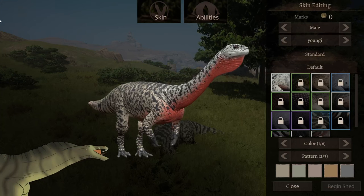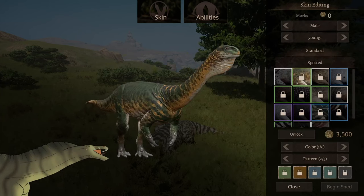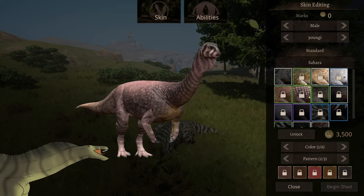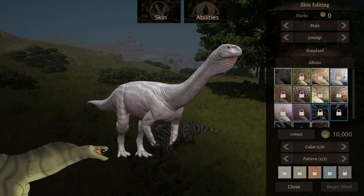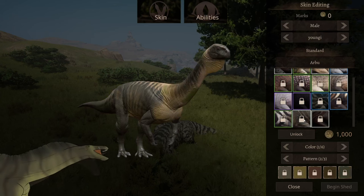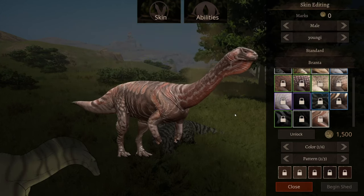Now we showcase some of the skins. I haven't really played this dino much, so let's see what skins they do have. The spotted skin, the banded skin, Nebula, Mixi, Sahara, Agate, Sandstone, Albino, Melanistic, Seaside, Akvo, Striped, Arbu, and Branta. So those are the skins for the Unano.